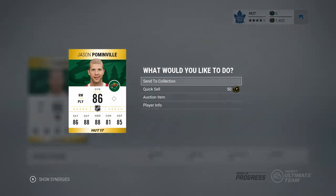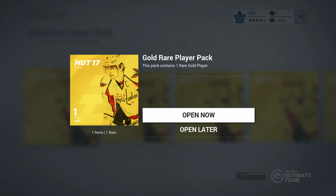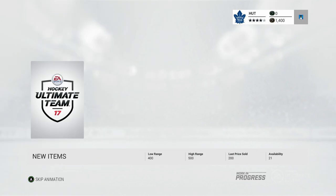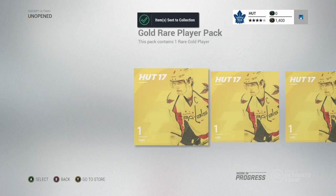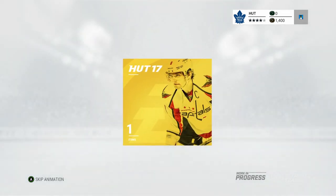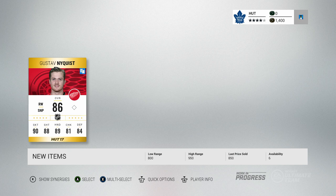Jason Pominville — another 86 overall player. I swear, Jason Pominville has been 86 overall for the past four years I've played NHL. He has never changed overall since I first played NHL. Does it already show the last price sold at the bottom? That's a little revealing — if you were to open up one of these packs and you already saw the last price sold was like a million you'd get excited, but I think that animation is a little too early. I should definitely tell EA to get rid of that banner until the card actually shows up.